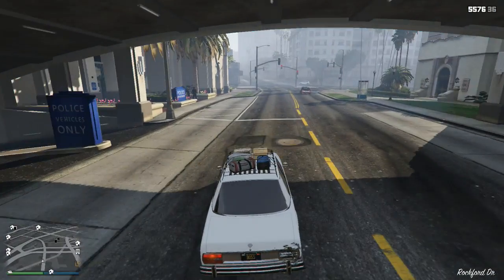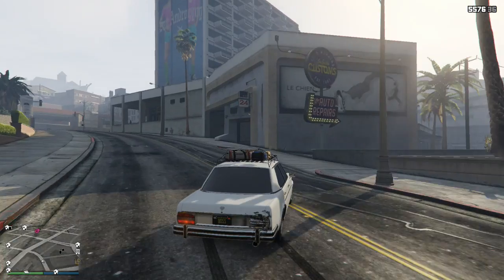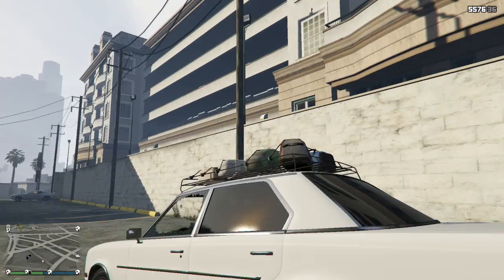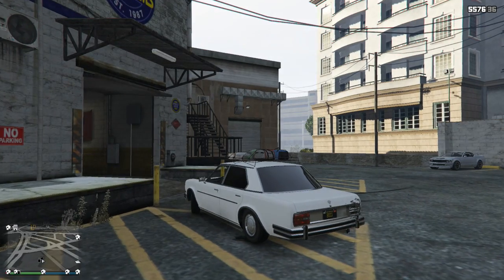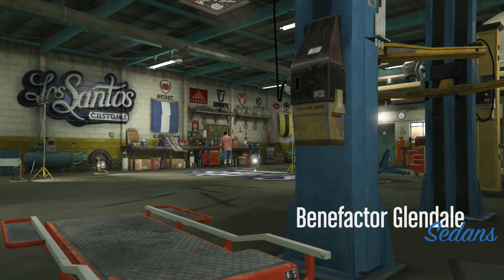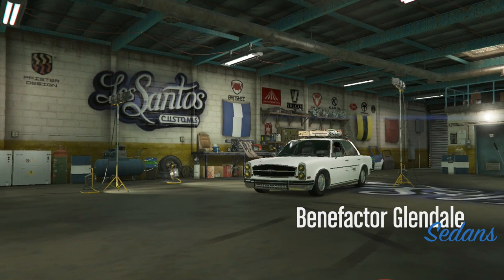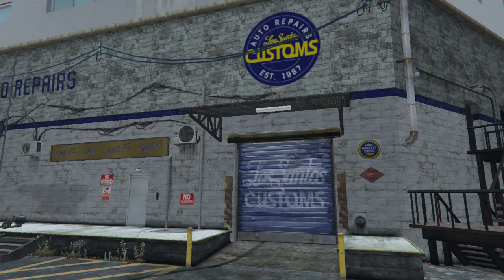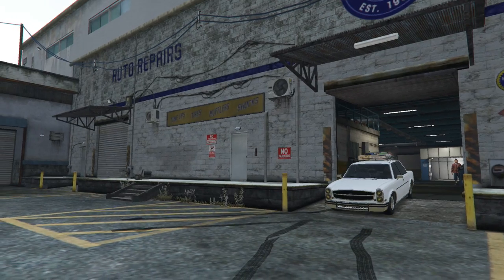I'm going to fix my tail light and pray it doesn't cost more than one. I couldn't avoid breaking the window. I don't want to spend all my money fixing a car I don't remember breaking, really. I'm going into Benny's Original Motor Works to get it fixed. What's that car up on that lift? $120 — oops, gross. Thanks.